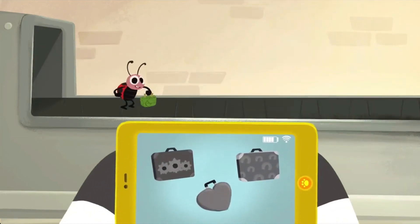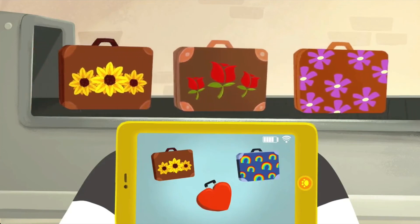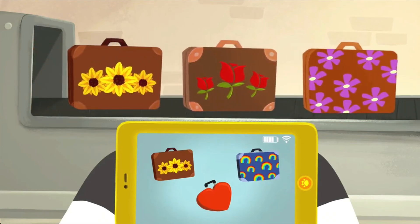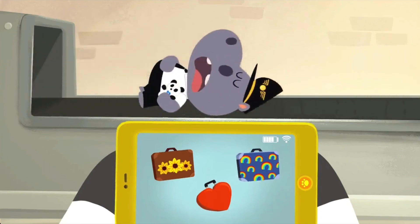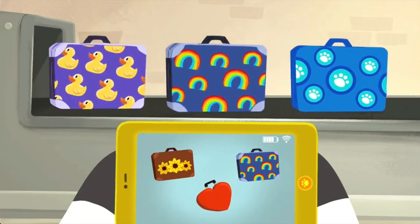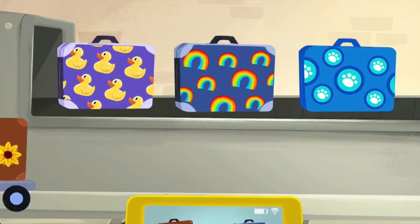Moo has three suitcases. One suitcase has yellow sunflowers on it. One suitcase has rainbows on it. And the last suitcase is in the shape of a heart. Look, the conveyor belt has started, Moo! Hmm, which one of these suitcases is Moo's? That's right! The one with the yellow sunflowers! Let's see — we have three more cases here. Yep! The one with the rainbows on it.